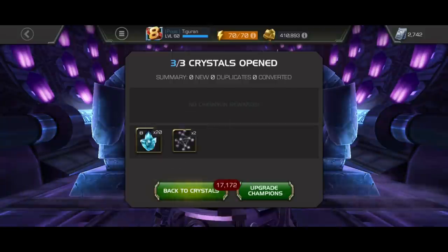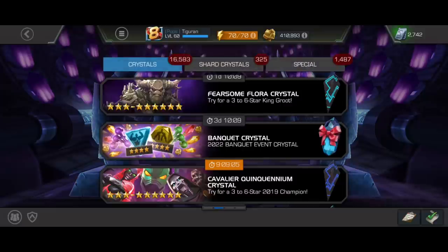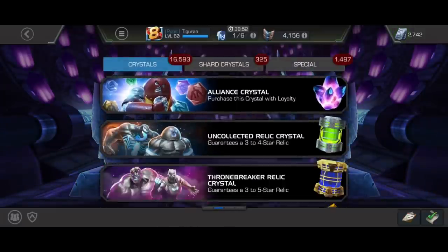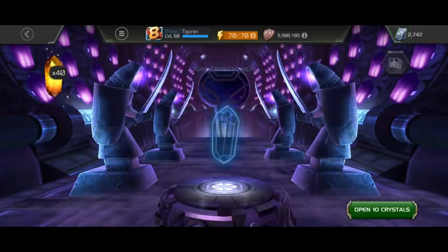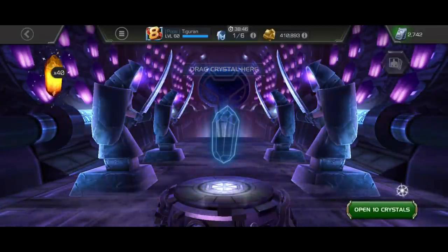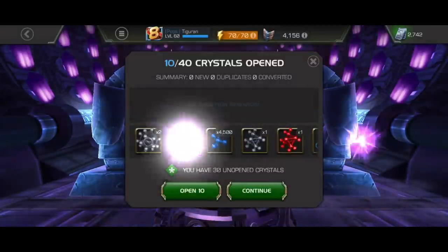50 banquet crystals, at least 20 six-star regular crystals, at least 2 six-star nexus crystals, 1 abyss skill crystal are going to be opened up today. Finally, I'll also get my 5-star and 6-star fabulous platinum pools. I also have some kevlar crystals, a lot of gold, fabulous and arena crystals, and more.